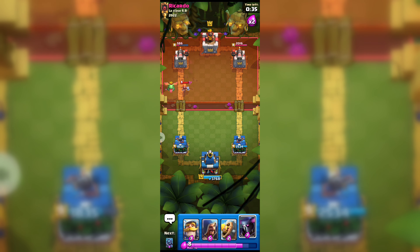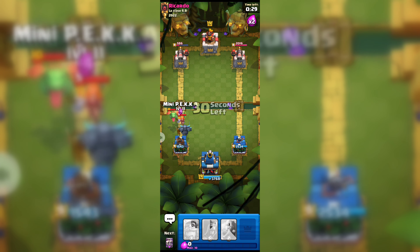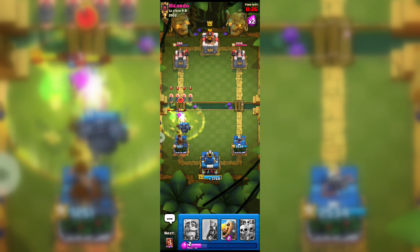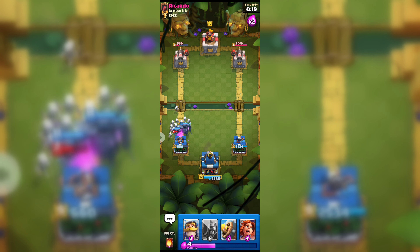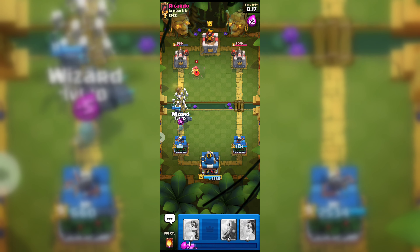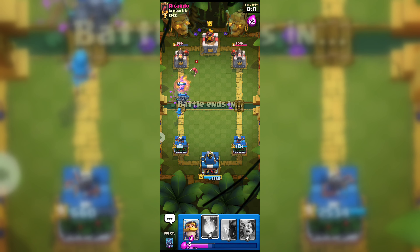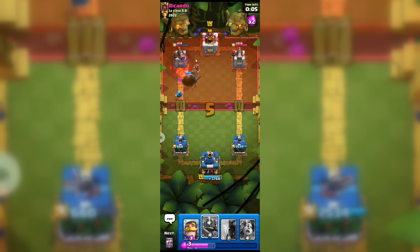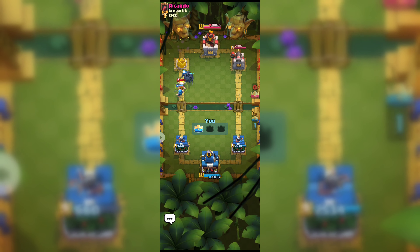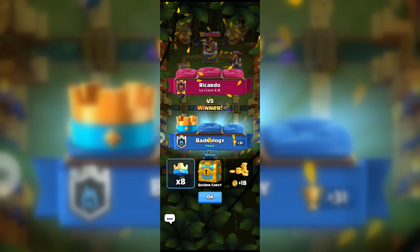I think we can easily win but I don't think we can go for three crowns. Only 30 seconds left. Here goes our PEKKA attack — let's see if we can get his princess tower. Here goes our wizard and mini PEKKA also, and here goes our barbarian barrel again to get his army. Here goes our fireball — I think this attack will be enough to get his princess tower. Our wizard got his princess tower finally and we win this battle!